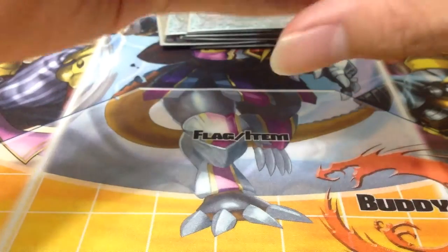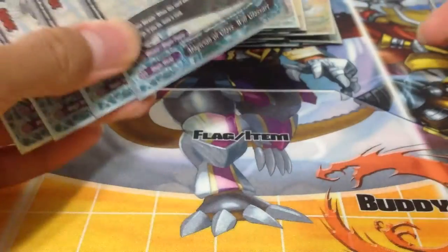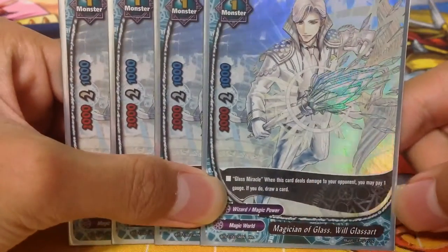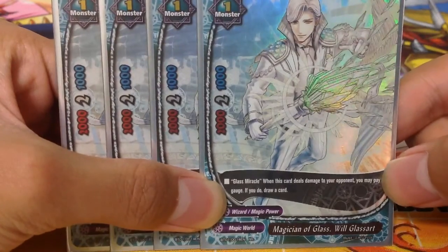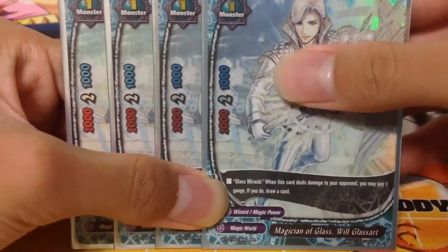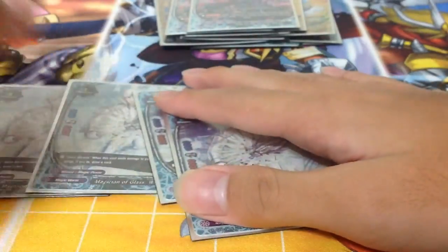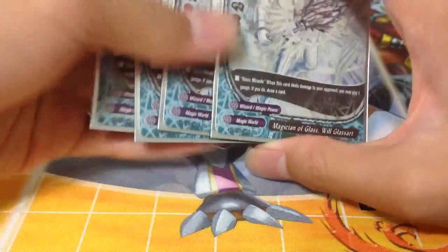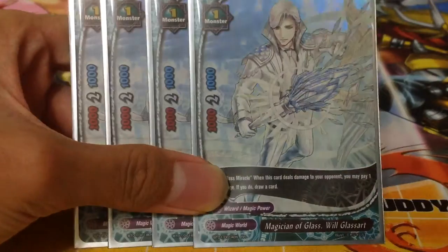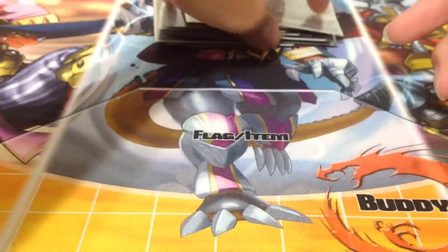Every deck needs its draw power — except Dragon Ball, because Dragon Ball is OP. My Dragon Ball decks seldom have problems even without draw power. We run 4 copies of Magician of Glass, Glass Art. When this card deals damage to your opponent, you may pay 1 gauge to draw a card. You can call 3 of them and link attack your opponent, drawing a ton of cards. This is the main draw power of the deck. It's a high threat target for your opponent, and it has 2 criticals so you can bait out their nullifies as well.